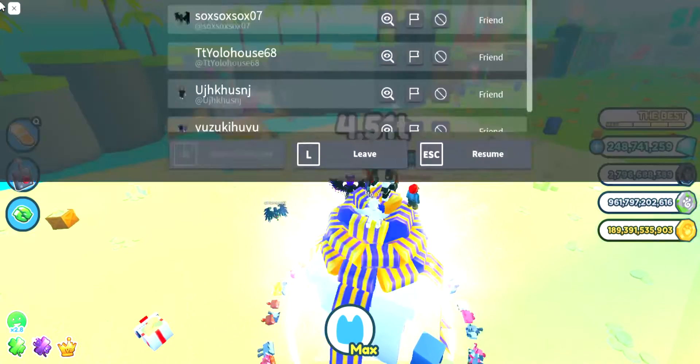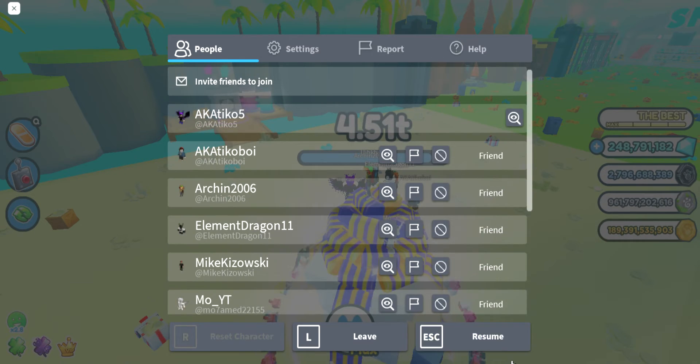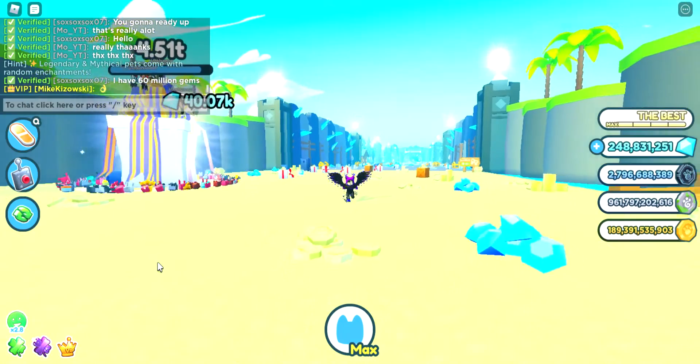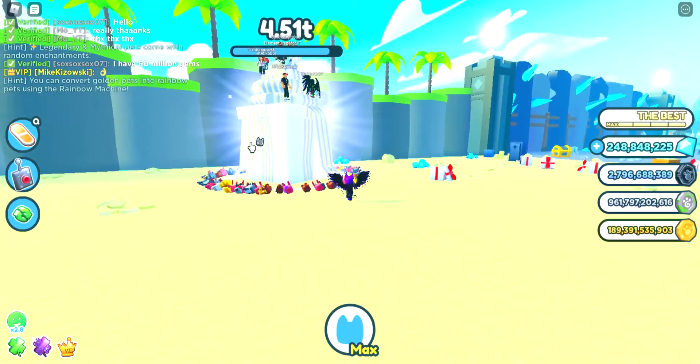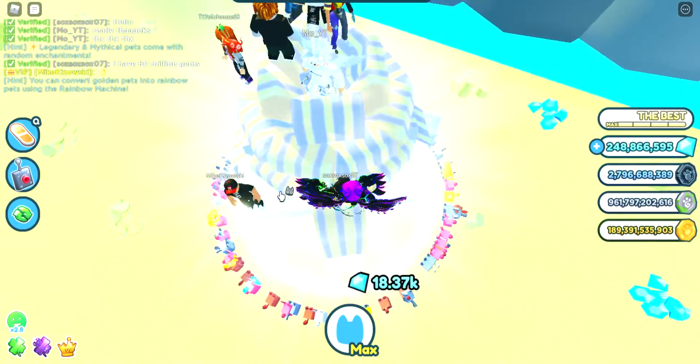So I'm in my friend's private server, that's why I'm friended with everybody in here. It's best to be friended with everybody in the server. You friend everybody in the server and then you have to find a present — they don't spawn too much but they're not rare.